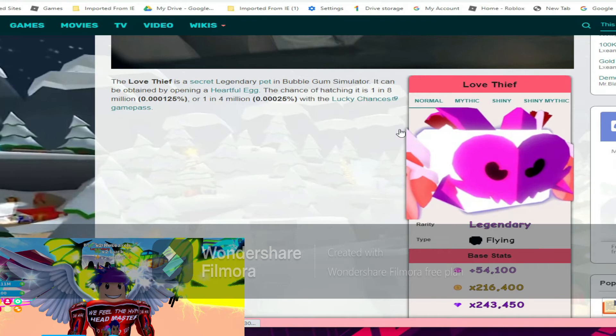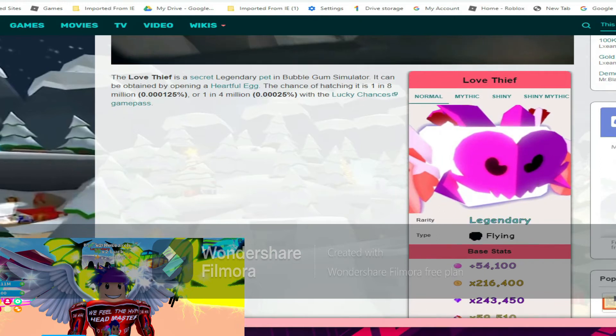The Love Thief is a secret legendary pet. It can be obtained by opening a Heart Full of Eggs. The chance of hatching is one in eight million, or one in four million with the Lucky Chances game pass. So that ain't too bad either — pretty simple.